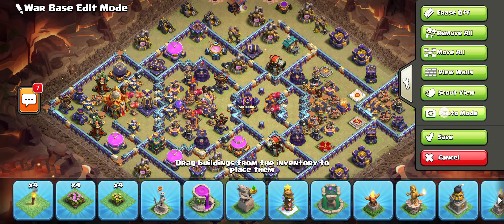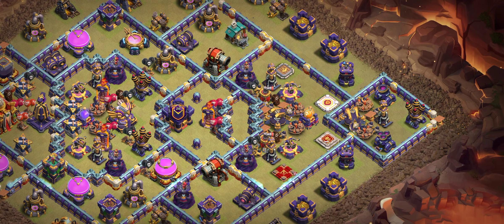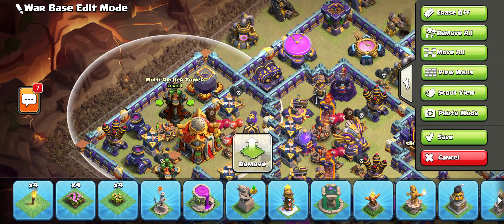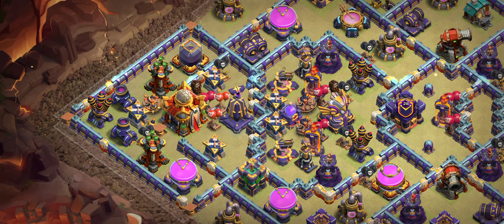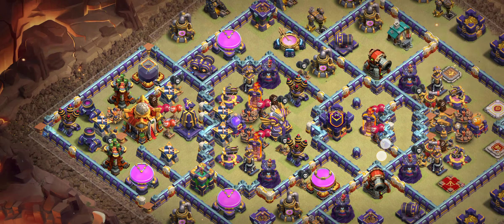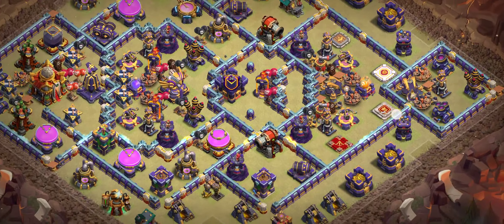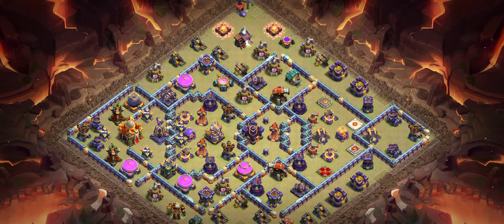Base number four is one of my best one-star bases. If ten attackers come on this base, four or five times this base will give you one star, because the town hall is too far. There's a multi archer tower, and on the back side you can see four heroes in the same area along with an air sweeper — that's why it's difficult to take down the town hall.